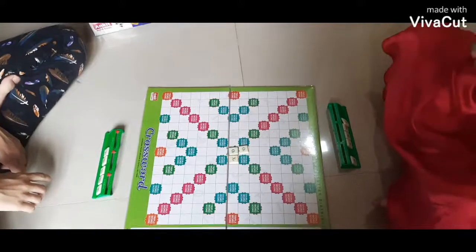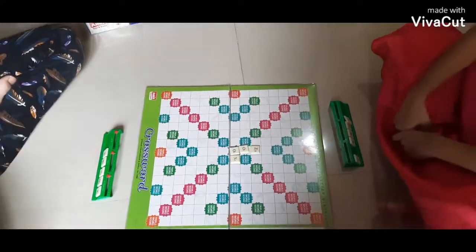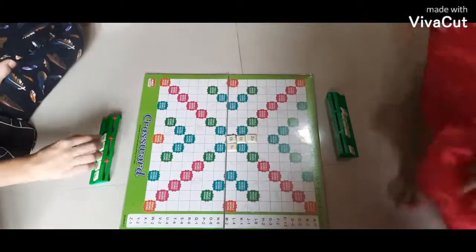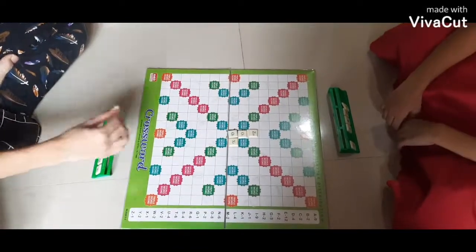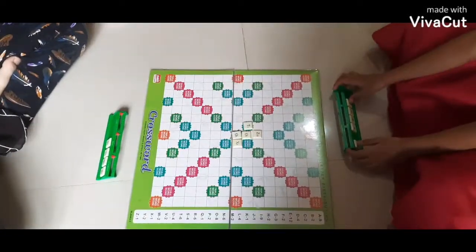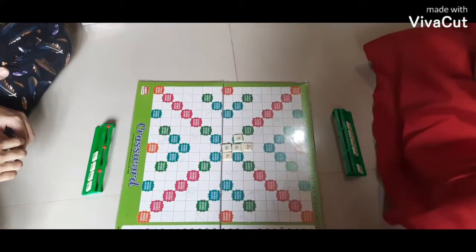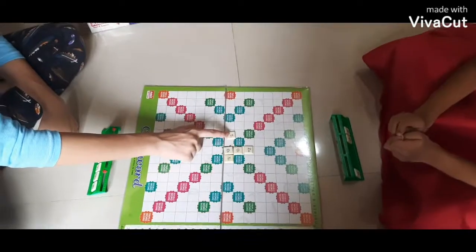Keep a tally of each player's score, entering it after each turn. The score value of each letter is indicated by a number at the bottom of the tile. The score value of a blank is zero.